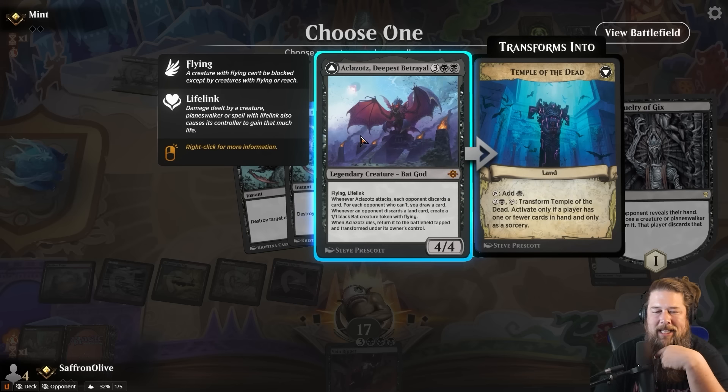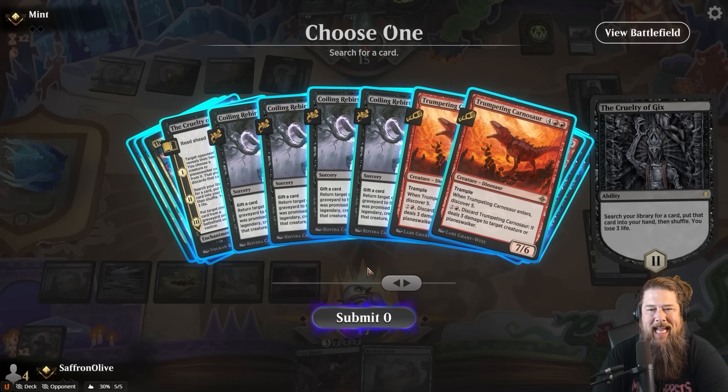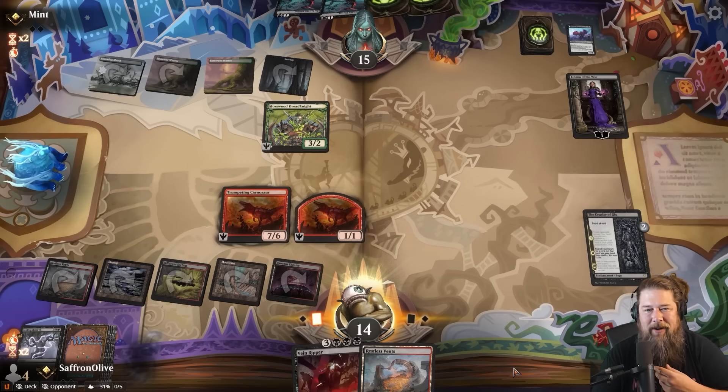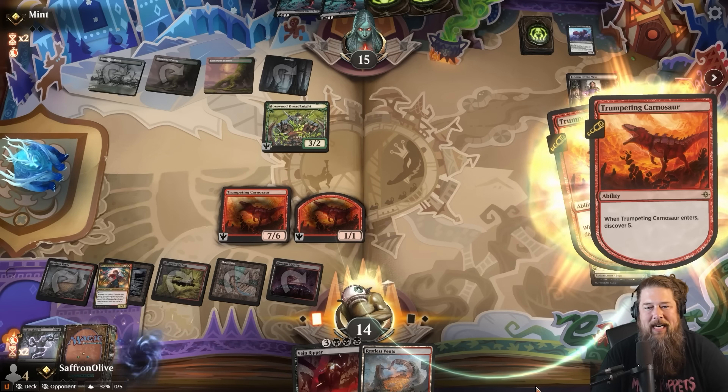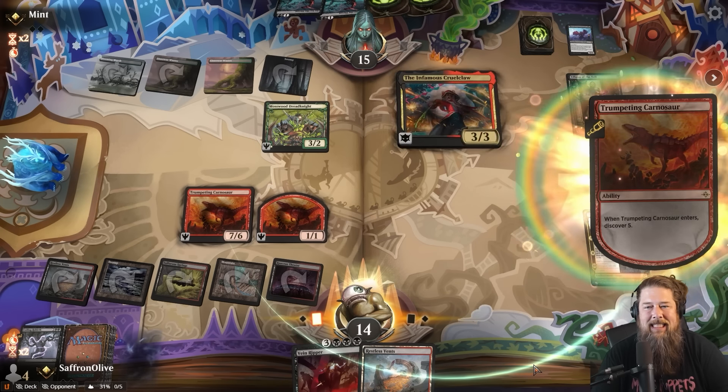We can potentially haste the Cruel Claw. Opponent plays a Swamp and Mosswood Dreadknight to draw a card. If we draw an untapped land, we play Vein Ripper. But you know what? We're still going to Cruel Claw — we came here to Cruel Claw. Haste it up, go to combat, attack. Spin it to win it into... Cruelty of Gix! Yes, we will accept a Cruelty of Gix.